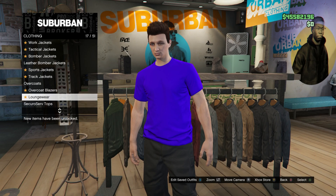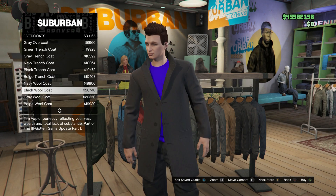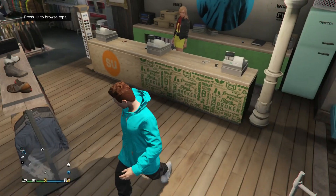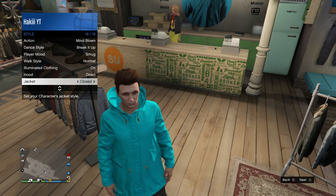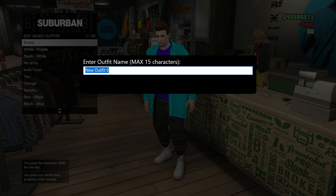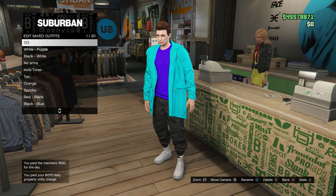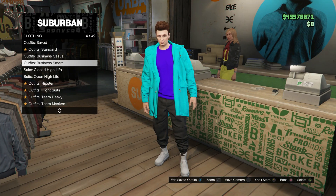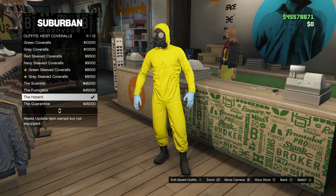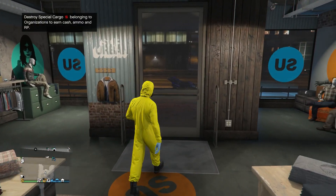Go all the way down until you find crew t-shirt and equip that — don't worry, you're not actually gonna see the crew t-shirt. Then go back into the top section, go all the way down to overcoats, and inside overcoats you want to select any one that says closed parka on it. Pick whichever one you want — I'm gonna go ahead and pick this teal one. Once you equip it, pull up the interaction menu, go into style, go all the way down to jacket, and set this to open. Then go into the outfit section and save this outfit in the very first slot — it has to be the first slot.